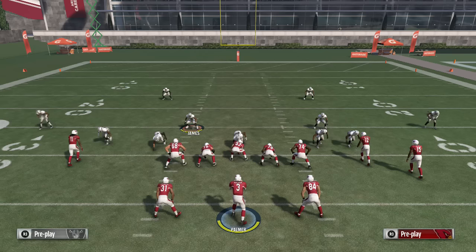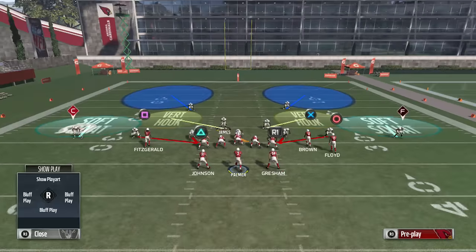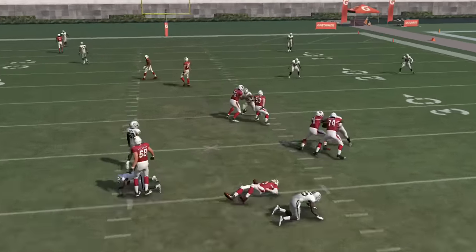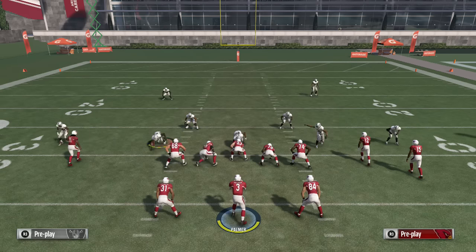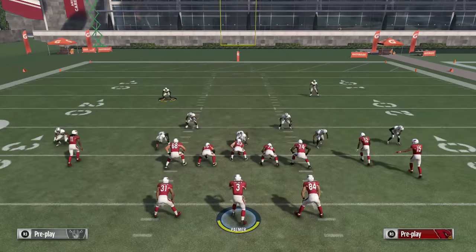So move him out a little bit right there — pretty much set to go. With the baseline press, move that guy to the outside and he's coming clean to the quarterback. Now you can do different things with this defense — baseline press, move this guy to the outside, put this guy in coverage. Now we got all these people in coverage.